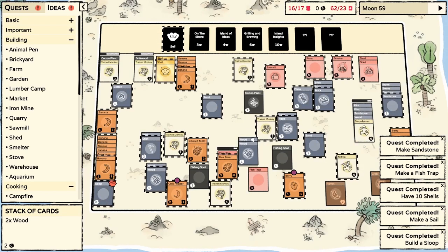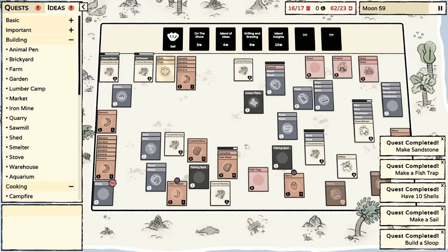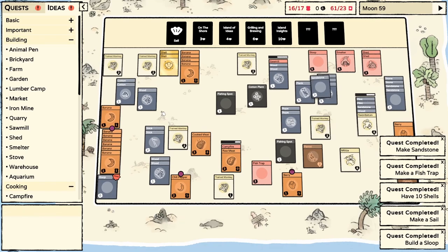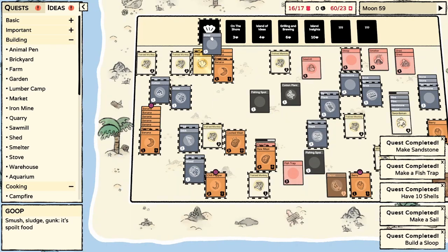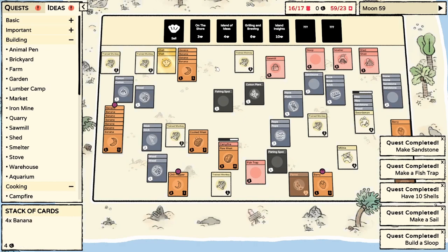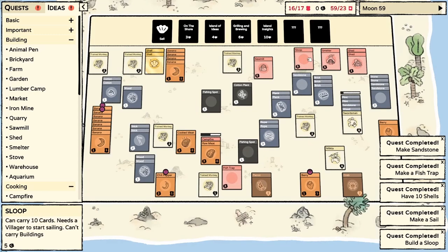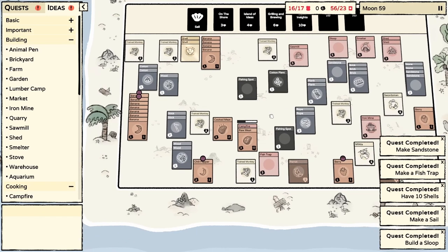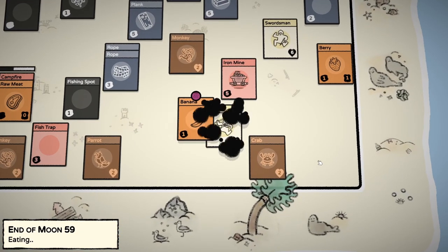They got left behind on the mainland! There's another sand - I'm trying my best to focus on turning everything into something because then we can sell it for more money. As soon as this day is done, that'll be the end of the episode. Goop smush sludge gunk - that's spoiled food, that's no good. The monkeys feel overpowered slightly.